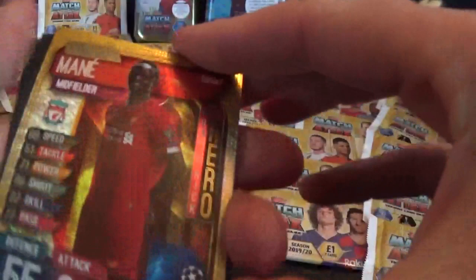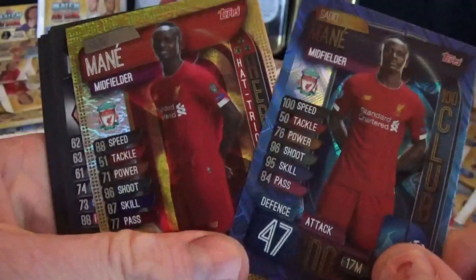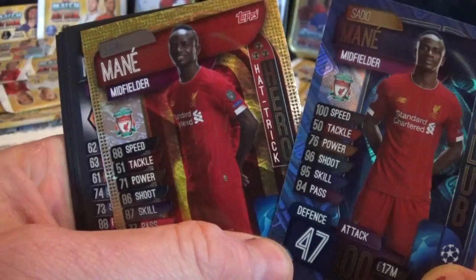100 Club already - that's a good start! We have the same player but as a Hat-Trick Hero, so Mane again for Liverpool. We have him now in a 100 Club and also Hat-Trick Hero. These are just the standard one-pound packs, so that's a fantastic start. Mattino, Kolasinac, Delaney.